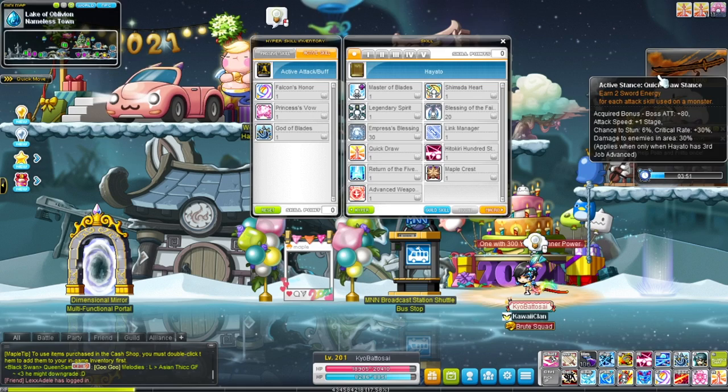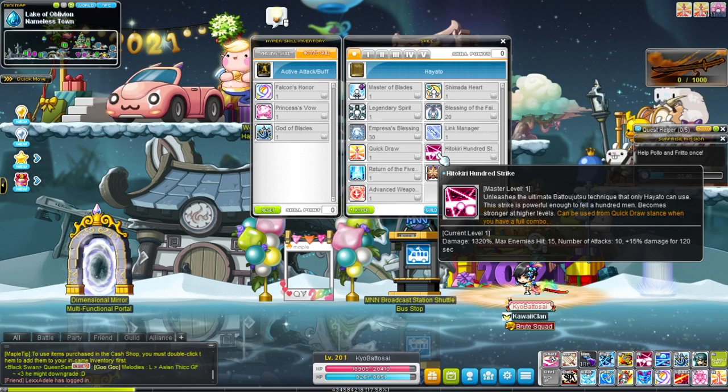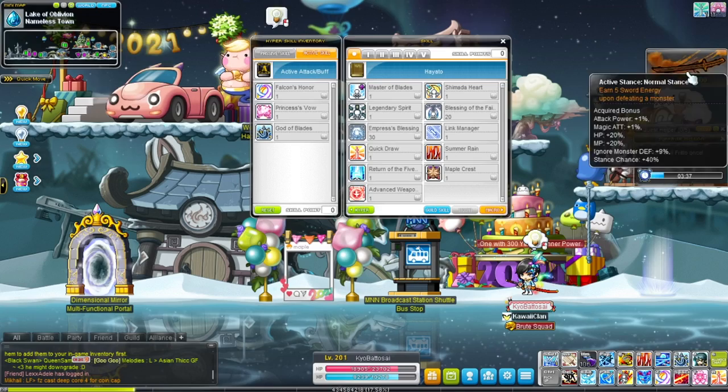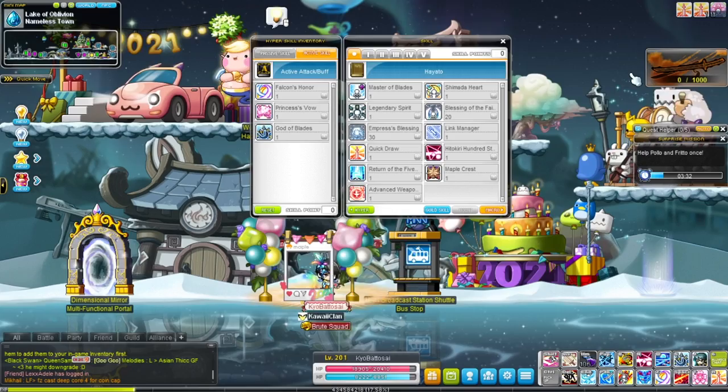We also have Itokiri 100 Strike, which again you can only use when you have a thousand energy. It's basically the same as Summer Rain, and it also gives you a damage buff for two minutes after using it. Moving on to sword energy: every time you attack in Quickstance, or every time you hit an enemy, you will gain two energy.